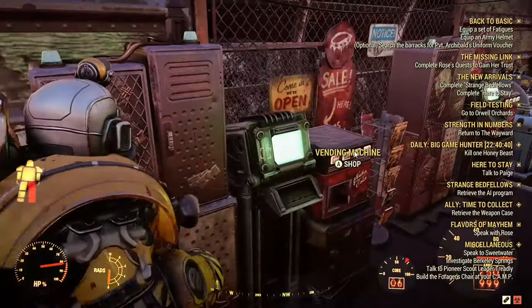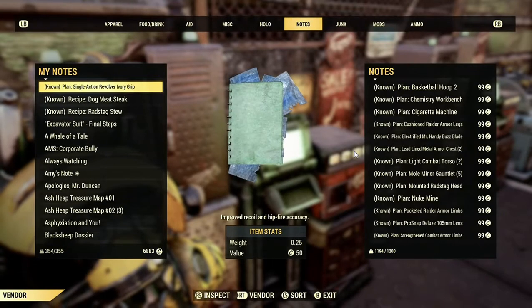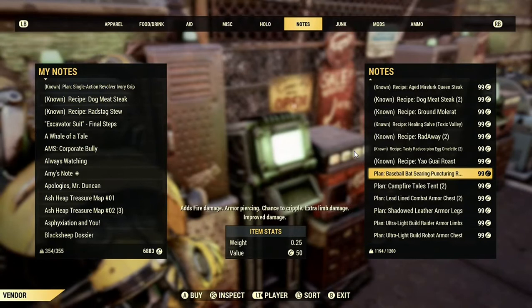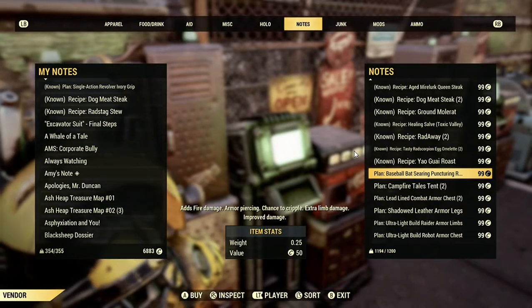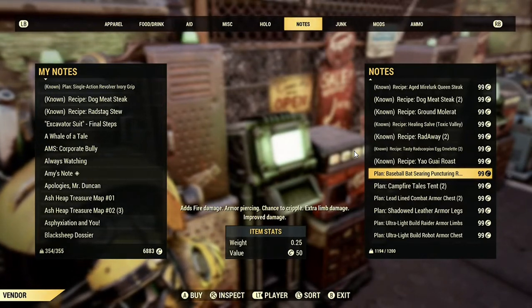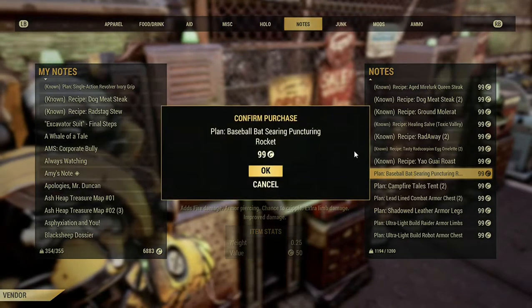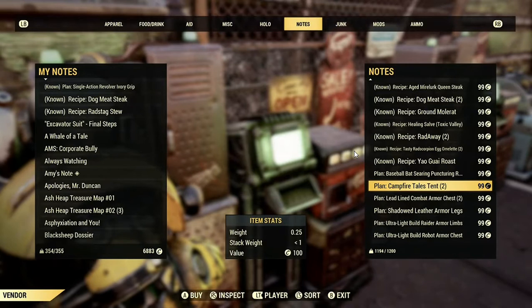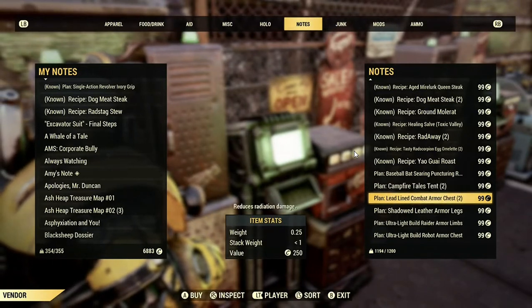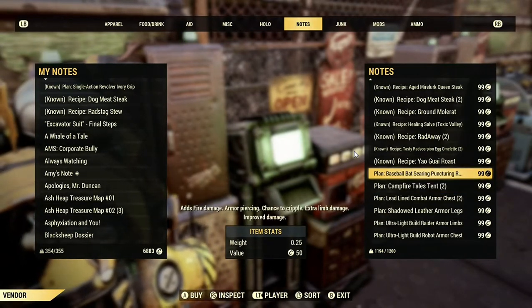His vending machine's all here. If you want to skip across — this guy's got fairly decent prices. We've got half of the stuff, half of the items missing so you can't really tell what it is. Baseball bat searing — I guess that's a mod for a baseball bat — campfire tails 10. They are all actually relatively decent prices.